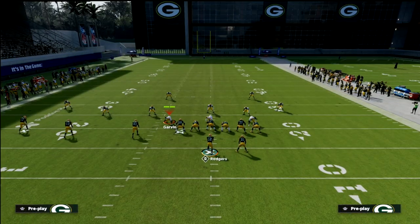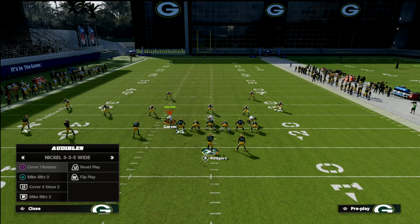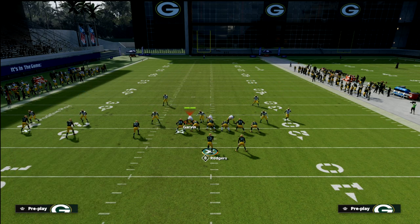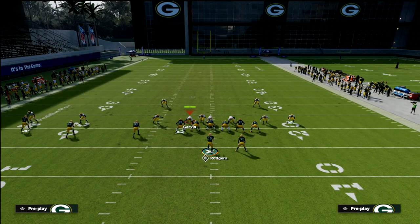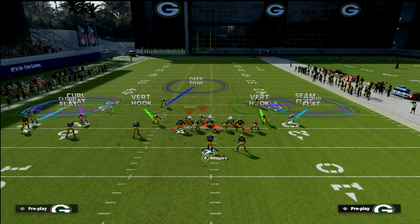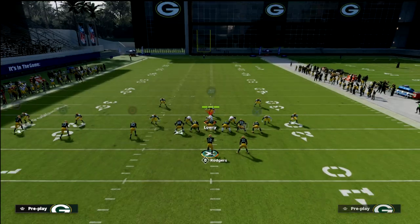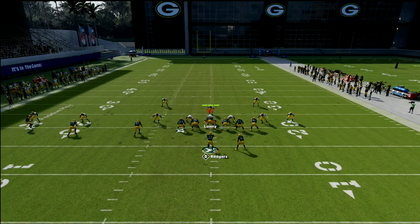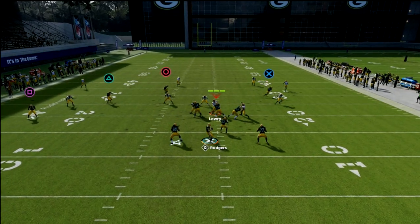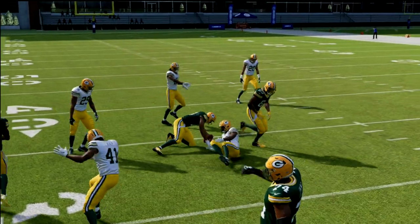Against Cover 2 — which defends this the best — a lot of times when people run Cover 2 they're going to be double-maning or running 30-yard clouds, so keep that in mind. I've got two vert hooks, a purple zone, and then a yellow zone in the middle of the field for my user. The user can go to the outside, but the vert hook stays inside and I'm able to hit my hitch on the outside for easy yardage.